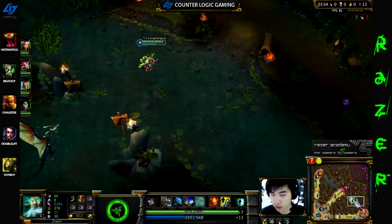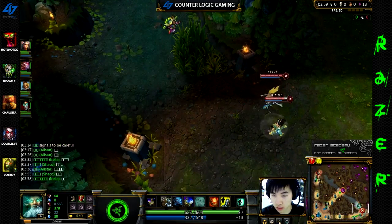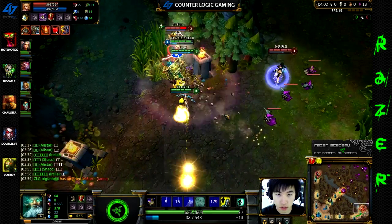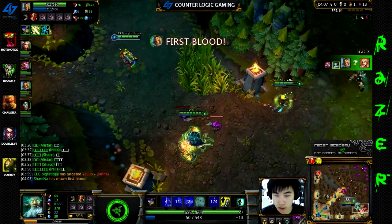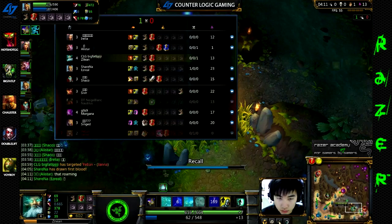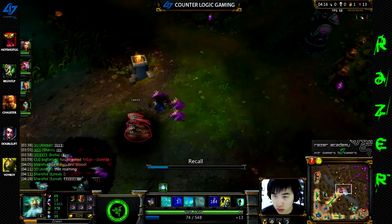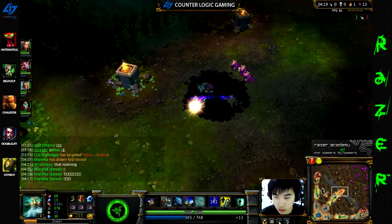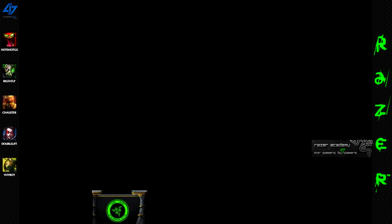I tried to go up to help our top laner in case he had to survive. He actually gets caught but survives and drags the jungler towards the tower. I'm level 4 and I know there can't be any wards here — I know how many wards Jayna has. He's pushed all the way into the tower, so I walk down, start with E, then Q-W-Q them.